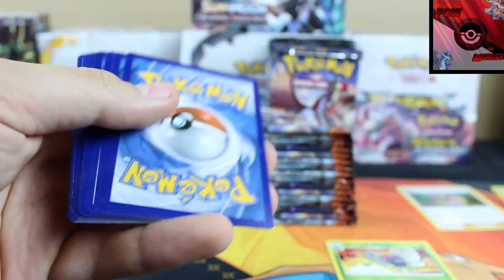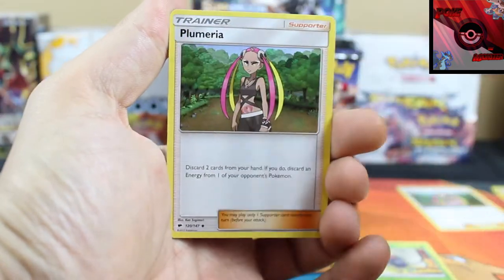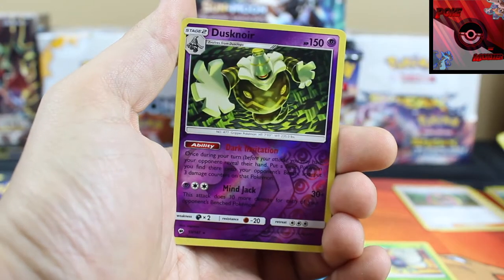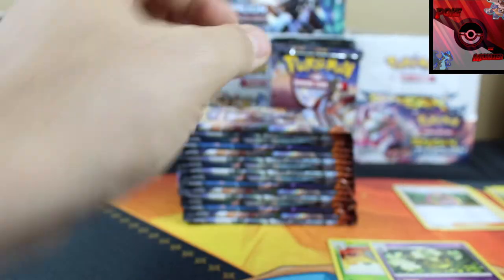Alright, there he goes — code card for you guys. Let's see pack two: we've got a Cedra, another Plummeria, Lunastone — Jesus, what's wrong with me today — Dustnoir reverse holo, and a Butterfree non-holo rare.